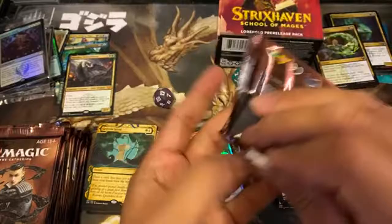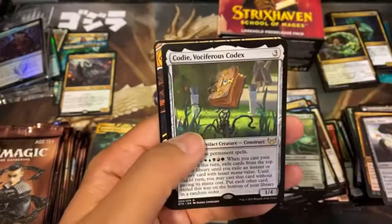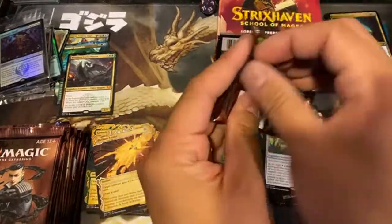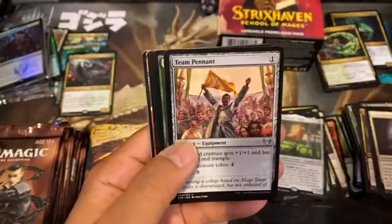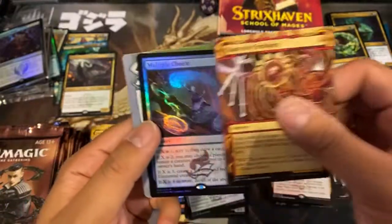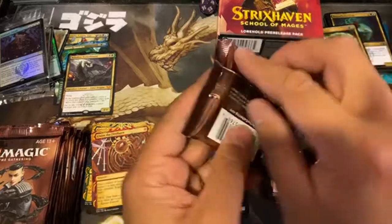We've got several more packs to go — at least it's almost a booster box worth of packs here. There has to be one duplicate coming up. Another codex — there's our duplicate, Defiant Strike. We're going to pull more foil versions still. The Demonic Tutor is still the top card of the set. Lorehold Command and Claim the Firstborn — second duplicate. Multiple Choice test. Foil rare — second foil rare of the pre-release packs.